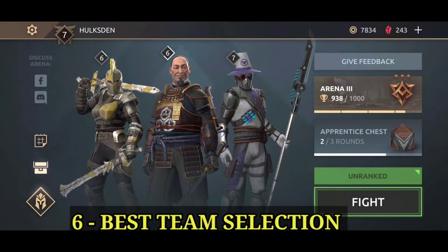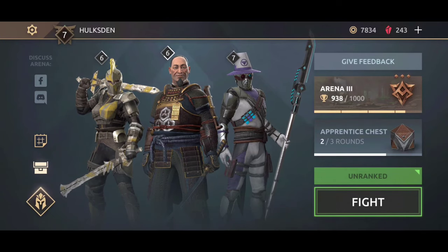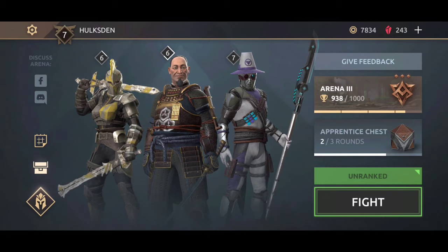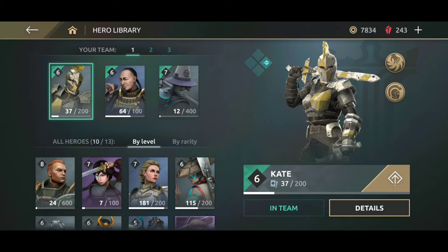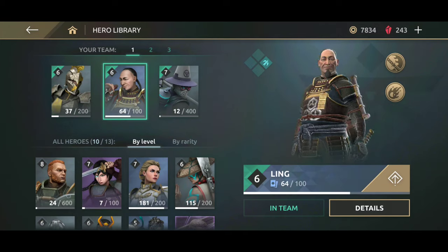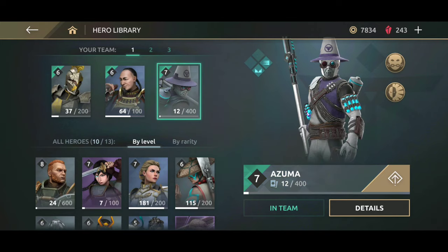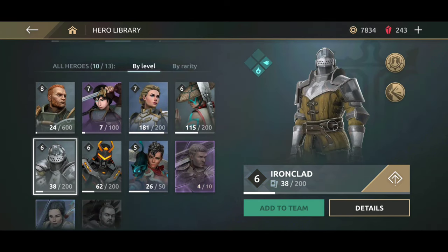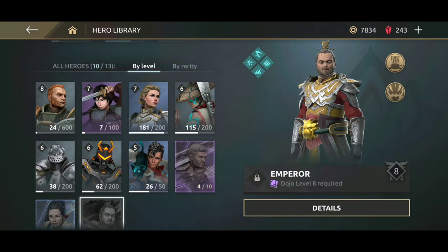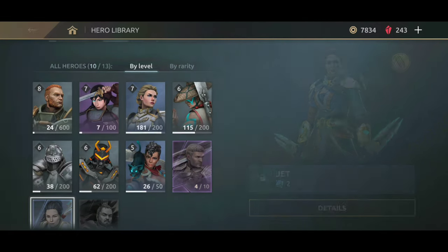Tip number seven: choosing the right characters for maximum victory. Do not just pick characters because they look nice or you like a specific move. Instead, pick characters who know how to counter all the other characters in the game. Kate and Azuma are excellent at dealing with enemies that like to use shadow attacks — make sure you have at least one of them on your team. Mr. Ling is the one character who can counter pretty much anyone; you must have Ling on your team at all times. If you pick the right team, you're going to dominate everyone in PvP.